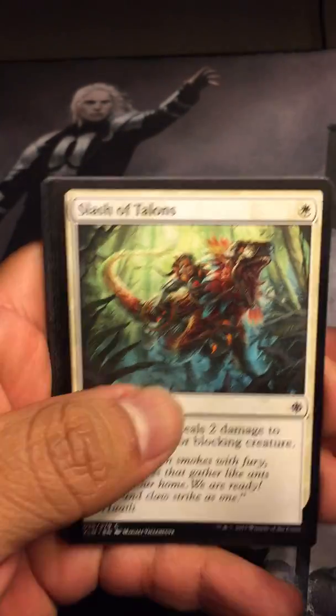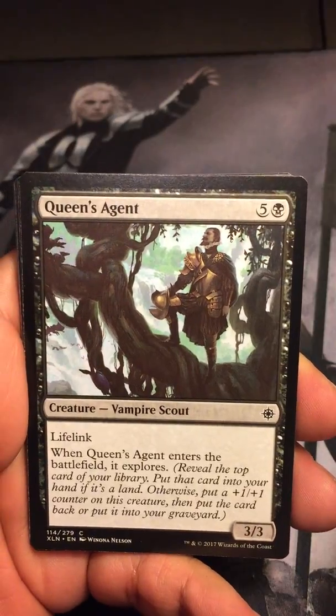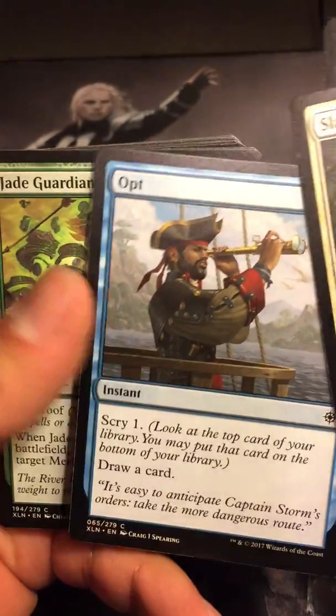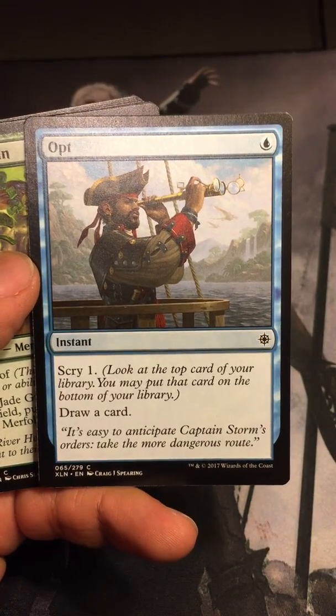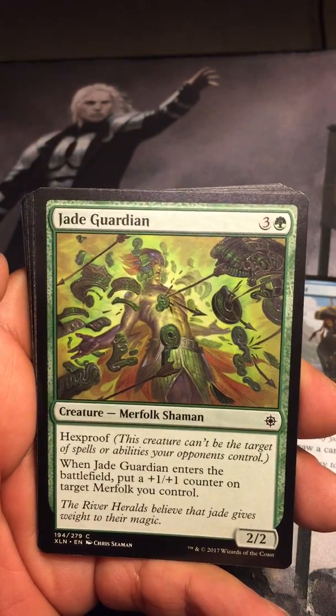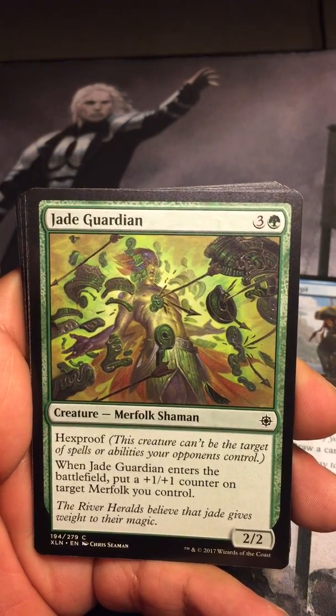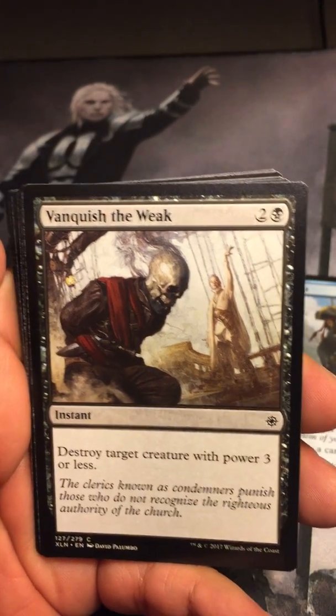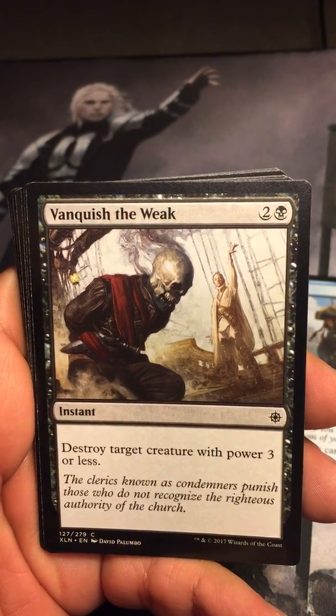Slash of Talents, Queen's Agent, Opt — awesome. For one island it's an instant: scry one and draw a card. Put that on the side, can never have too many Opts. Jade Guardian, Vanquish the Weak — that's awesome art there, cool.